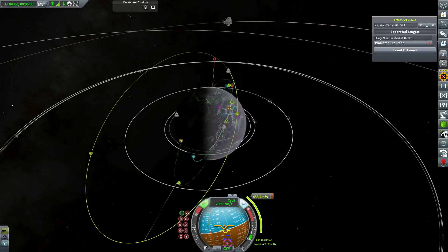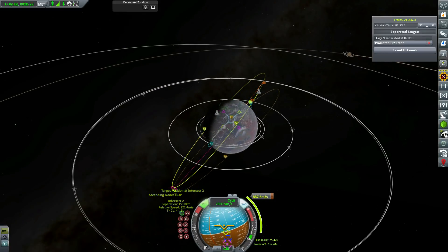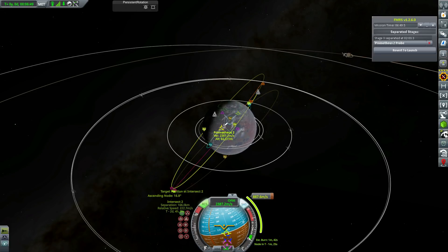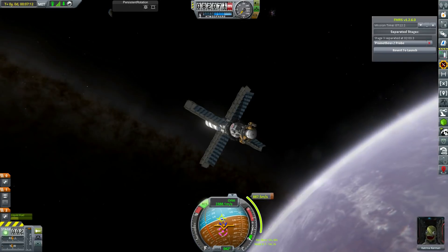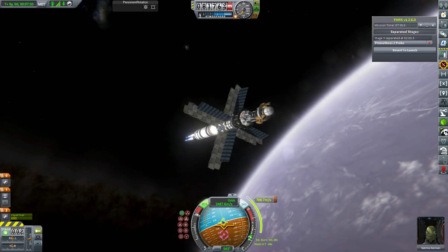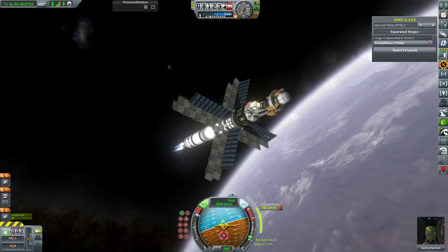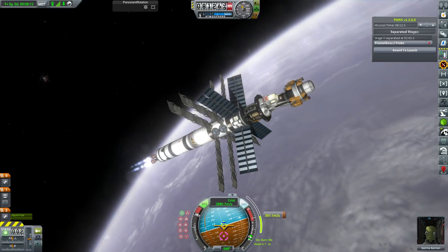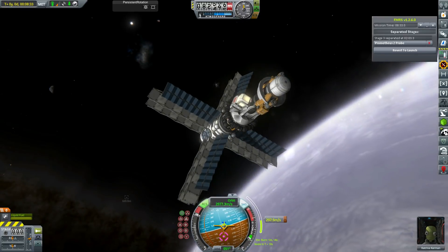We had a little problem because Prometheus 1 doesn't have any habitation on board, and as such Ted is actually going to refuse to work soon - he's going to go stir-crazy. Thanks to USI colonization, he's not going to work anymore. That was another reason we had to send another spacecraft. We probably could have waited for the orbit to line up with Guardian, but we didn't have the time.